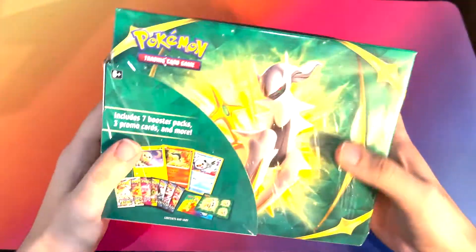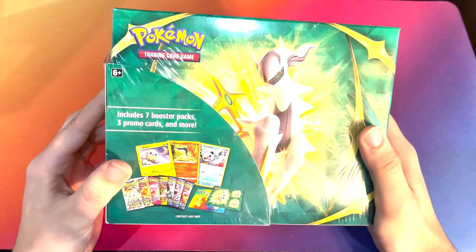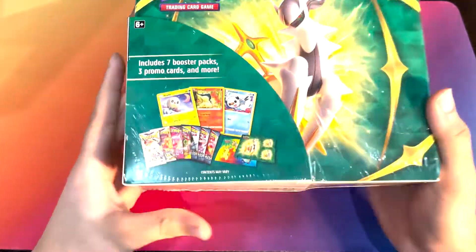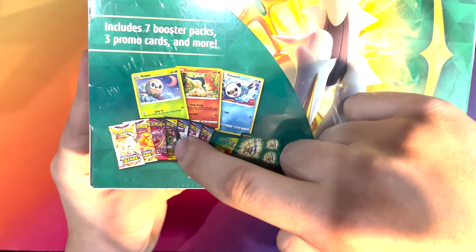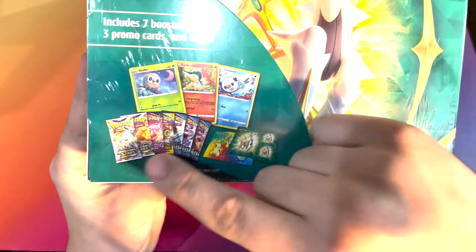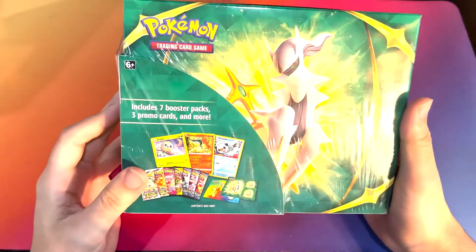We've got some nice art. This is very similar to those lunchboxes that they do. Let's see what we get in here. We get the three promo cards, three packs of Battle Styles, one Evolving Skies, one Fusion Strike, two Brilliant Stars, and there's some other goodies in there.